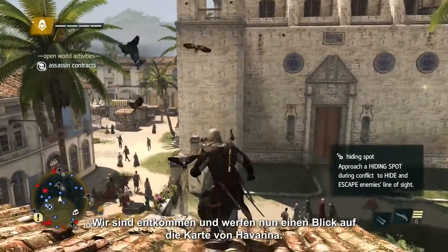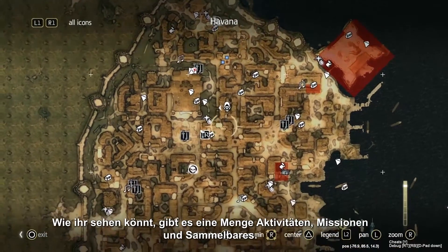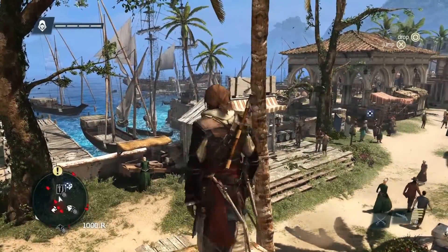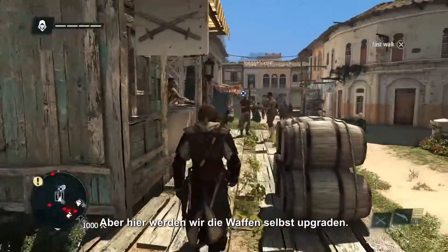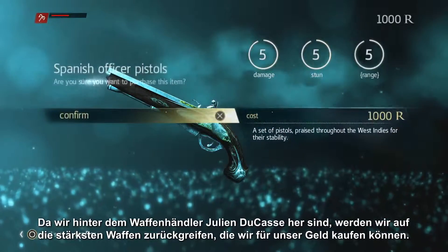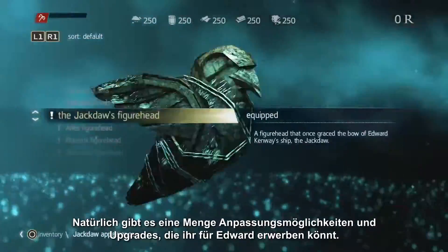Now that we've escaped, we'll take a look at our map of Havana. As you can see, there's a lot of activities, missions, and collectibles — lots for you to do — but for now we'll head to a shop to upgrade Edward's guns. You can upgrade Edward to carry up to four pistols, but here we're going to upgrade the guns themselves. Since we're after the weapons dealer Julian Ducasse, we will upgrade to the most powerful pistols our money can get, and of course there's a lot of customizations and upgrades you can get for Edward.